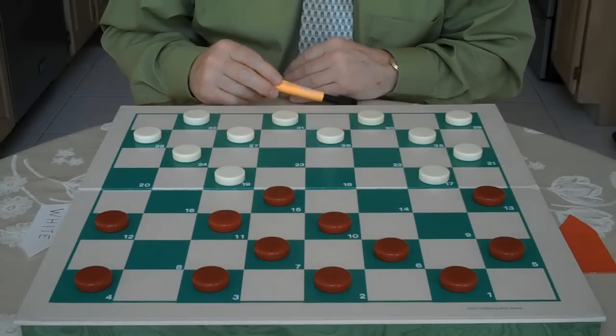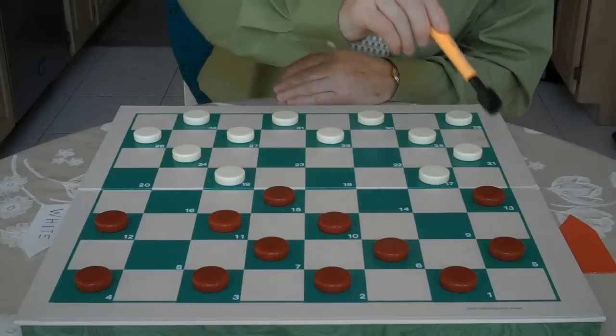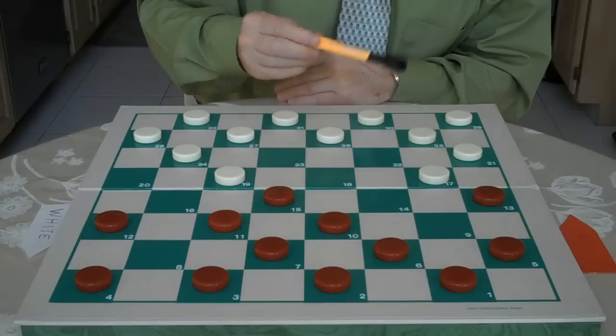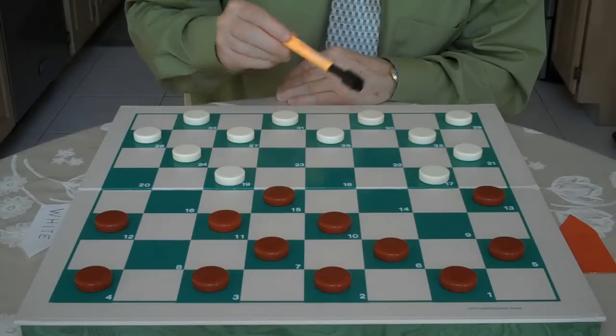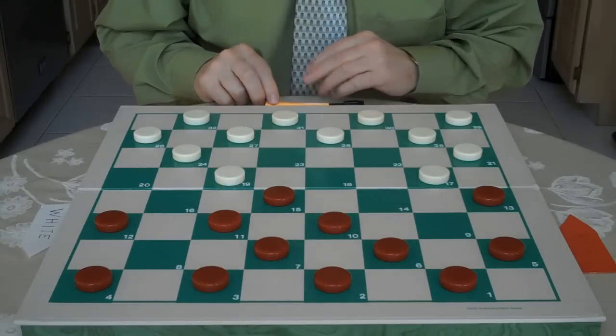The other move is white goes 27 to 23. After red jumps 13 to 22, white jumps 25 to 18, red jumps 15 to 22, and white would jump 26 to 17. And red has a good game.